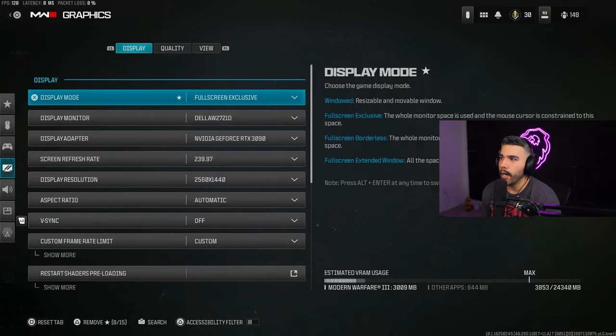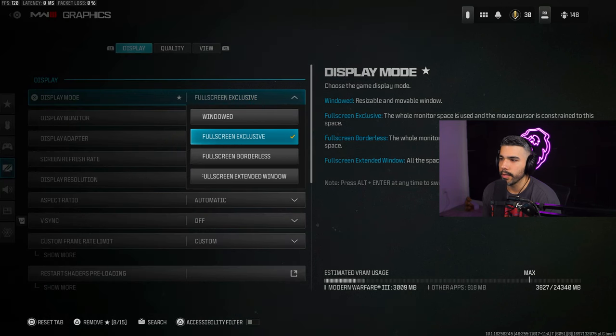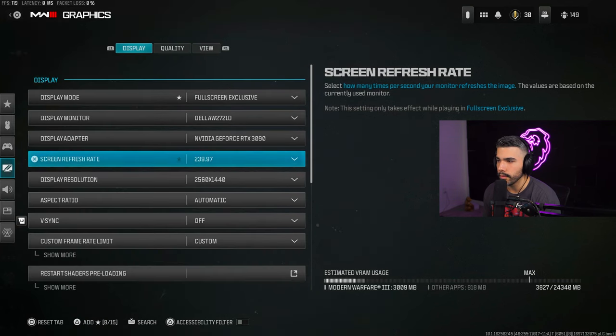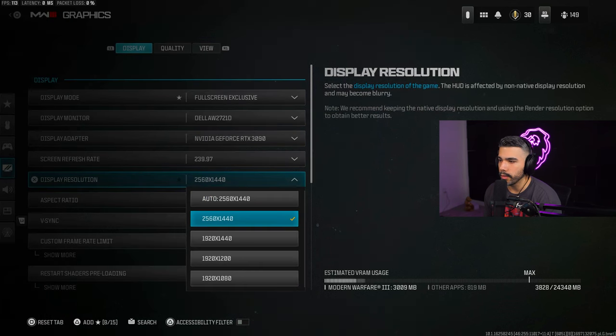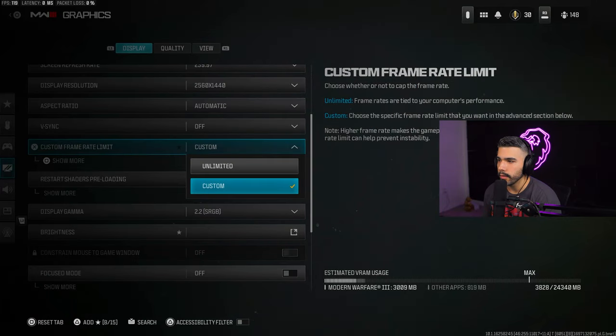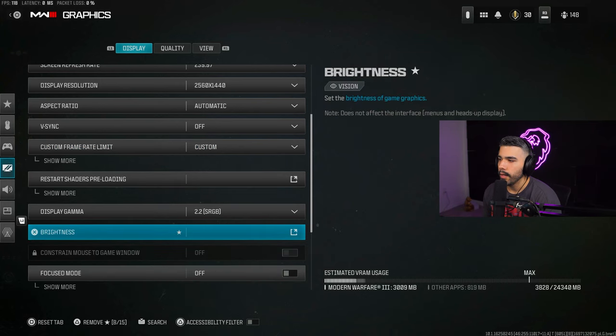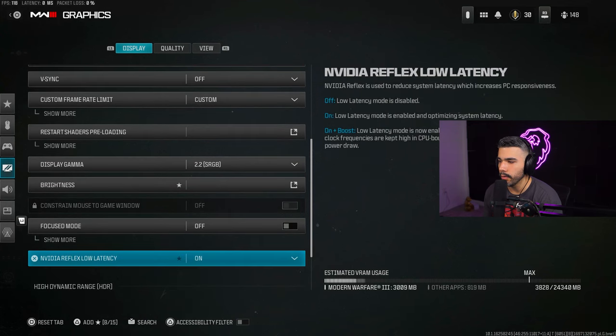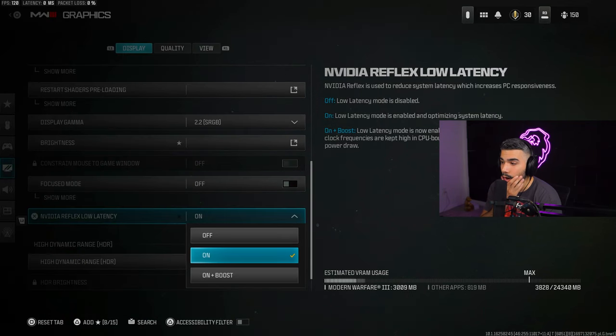For Graphics, Display Mode set to Fullscreen Exclusive. Make sure you're on the right monitor and correct screen refresh rate — for example I'm at 240Hz so it's 239.97. V-Sync Off. For brightness I play slightly higher than the default 50, around 53 or 54, so I can see a little better. Nvidia Reflex Low Latency I have on — some people prefer Boost, both are pretty good.